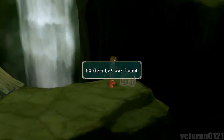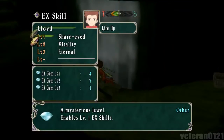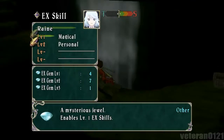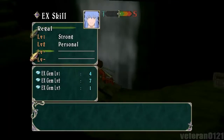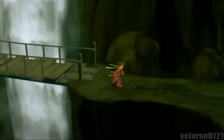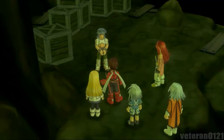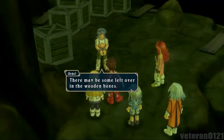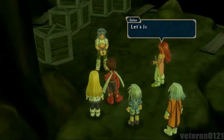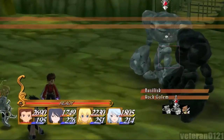Alright, we got EX Gem Level 3! Boyd, Sheena, and Colette already have one. I'll hold off for right now - I have to look at my EX gem ability specifics. I'm just gonna skip having to look through all of them for now.